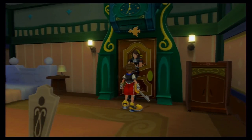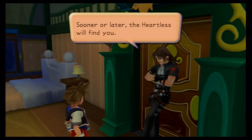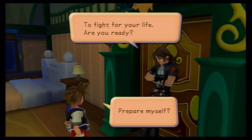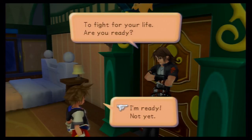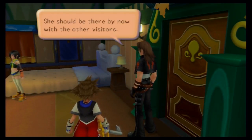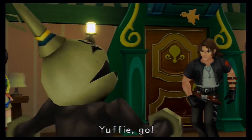You can talk to Leon, or Squall. He says sooner or later the Heartless will find you and you'd best prepare yourself — to fight for your life. Once you're ready, say you are. Yuffie says let's go join Aerith — and then boom! A new type of Heartless enemy appears.